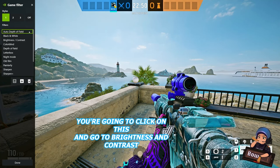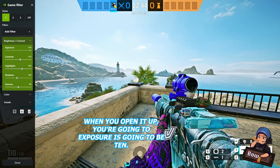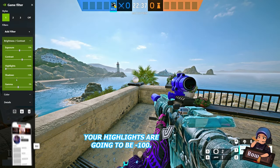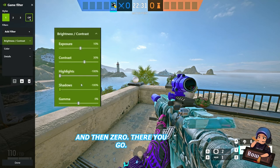For the last filter, click and go to Brightness and Contrast. When you open it up, your Exposure is going to be 10, your Contrast will be about 30 or as close as you can get. Your Highlights are going to be negative 100, your Shadows are going to be negative 100, and keep your Gamma at 0. And there you go.